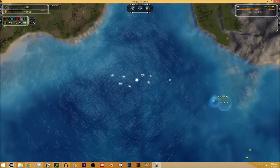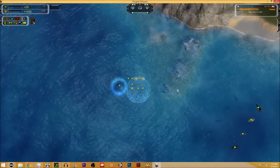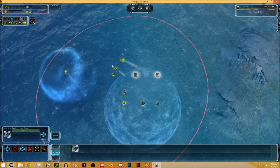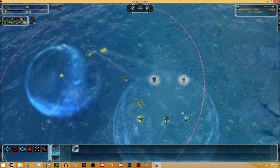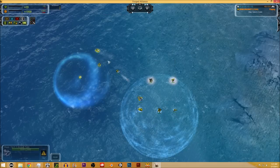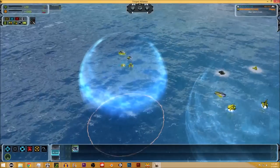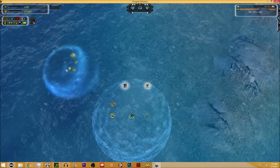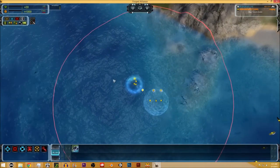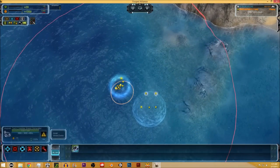Let's talk about hover units — I went over statistics in the T2 land tutorial so I won't repeat them, but these supplement your navy nicely. Aeon has Tech 1 hover tanks which are extremely good for denying an early rush, plus the Seraphim hover arty, the T2 hover tank Blaze assault tank, hover flak, and the hover shield — the Dome projects underwater, soaking up torpedo damage efficiently. Keep these with your navy as much as possible.